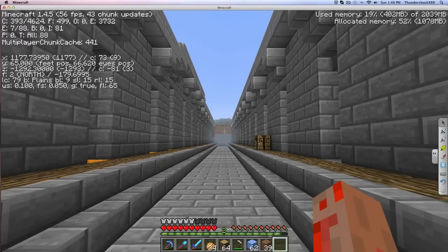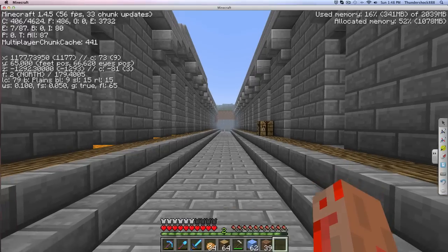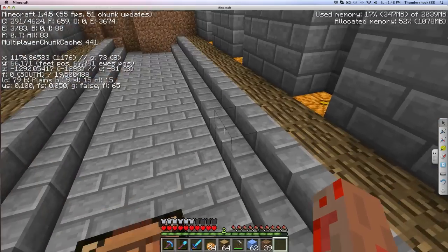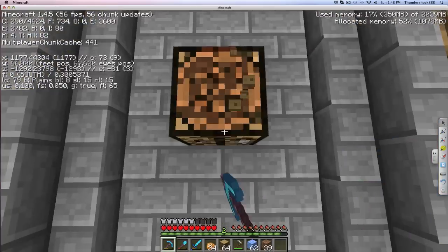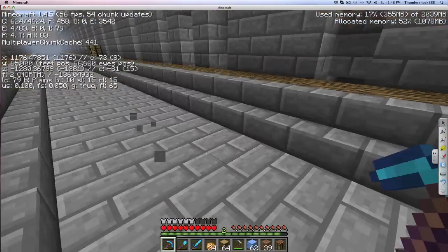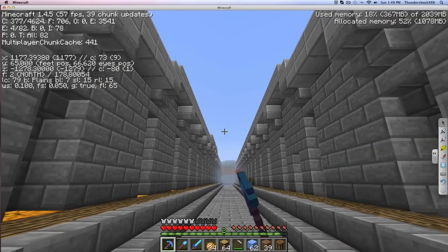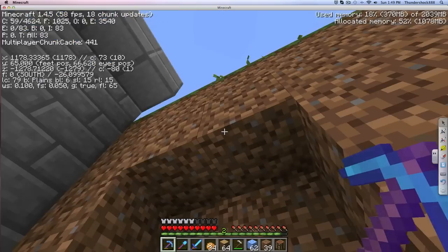I'm back at my base and there's one person online that quickly logged on, so I cannot use the mob spawner. So I just decided to work on the canal a bit — or the moat. It's a little bit higher there because I want it to follow the edge of the land.